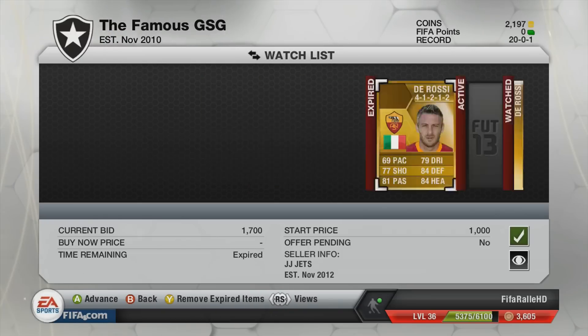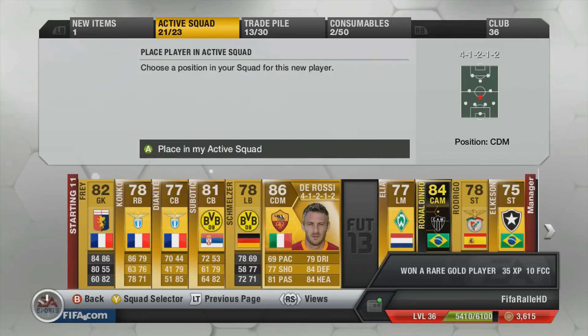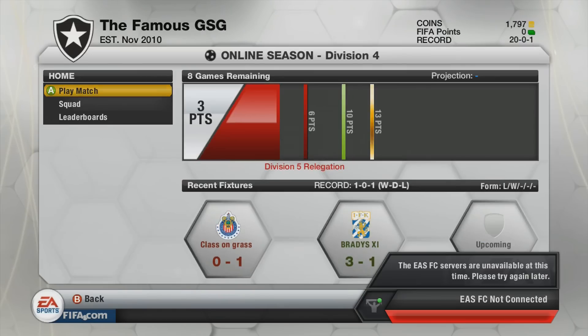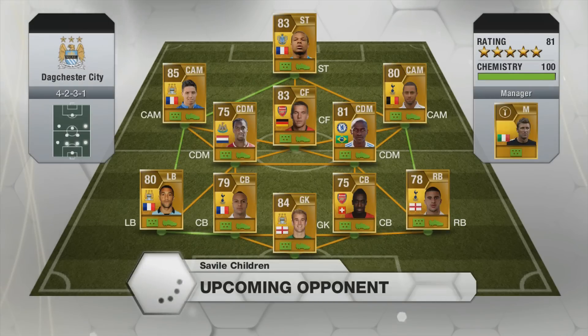I went out and picked up De Rossi in a 4-1-2-1-2 formation from an open bid, and we get a right mid as well — it's a Pepe, 400 coins for a 4-star skiller, which is not too bad. I will eventually go out and get Lamella instead, because he will link up perfectly with De Rossi and does have 5-star skills too. But he is way too expensive for me at the moment, so Pepe it is for now.